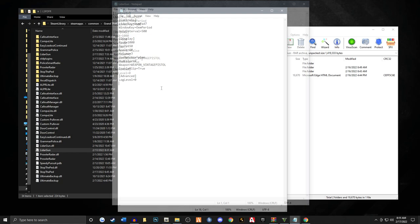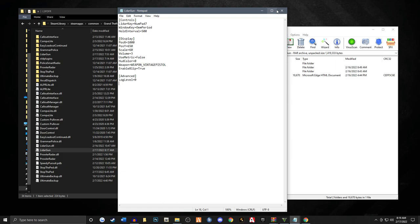If you made any changes to the config file, like your key binds, make sure you come up here and go to save. Then we can go ahead and exit out of the config file.